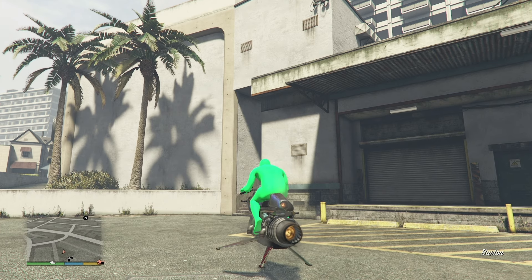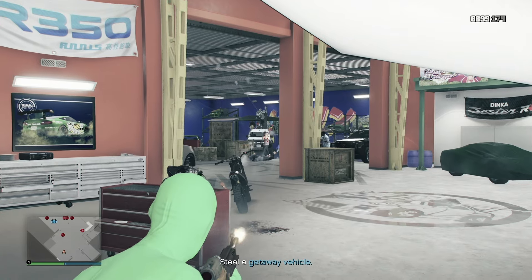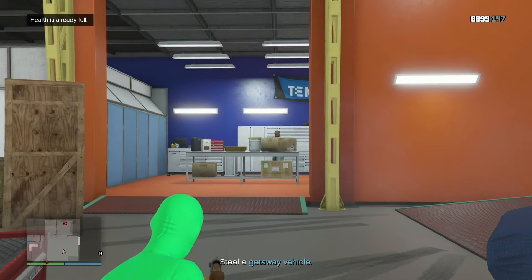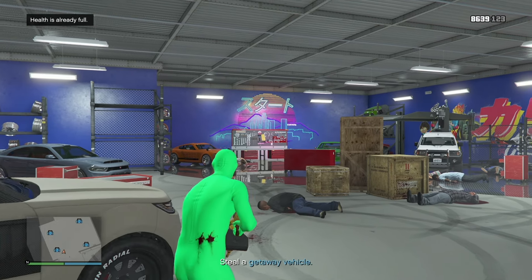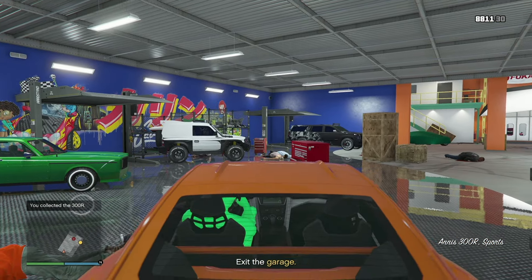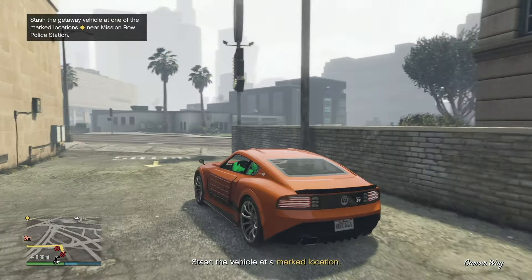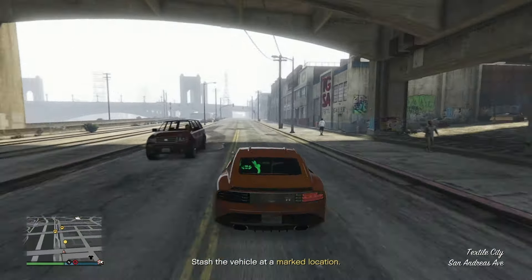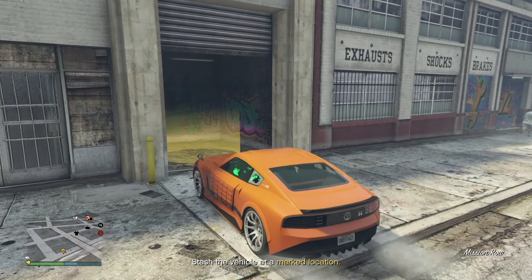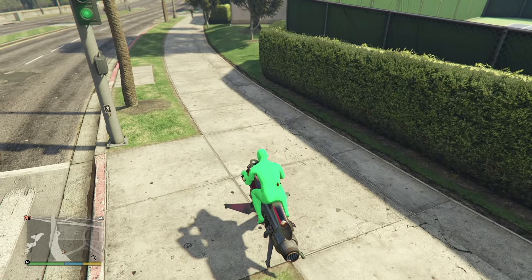The second robbery task is stealing a getaway vehicle - click that right arrow to start. Head over to the garage and break in. Once inside, take out the MPCs. Make sure you take cover, have body armor, and take out the MPC right here because he does a lot of damage. I always go for the 300R in the back - that orange vehicle. Get in and exit the garage. For stashing the vehicle, the garage furthest away from the police station in this general area is the one you want. Drive in, click the right arrow, leave the area, and that's the end of the second robbery task.